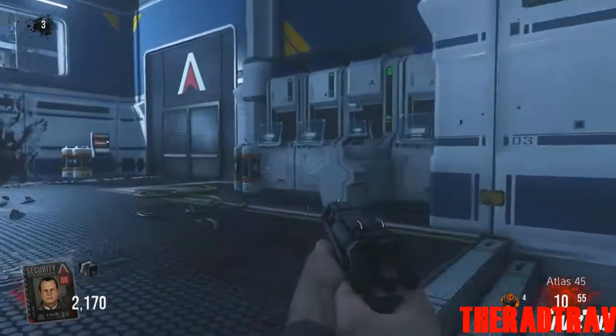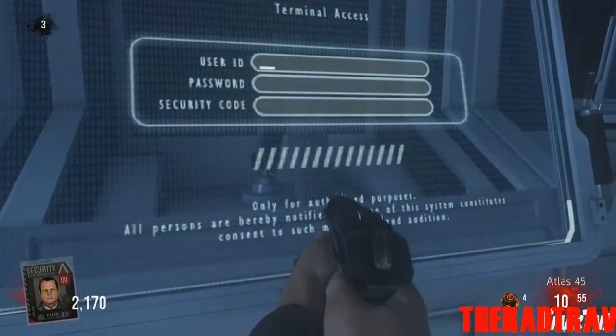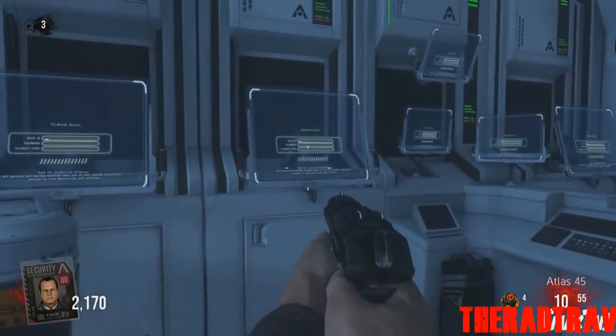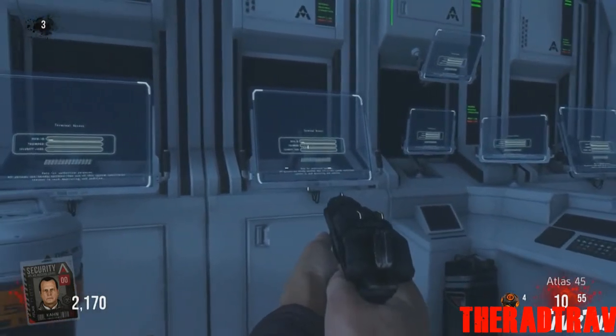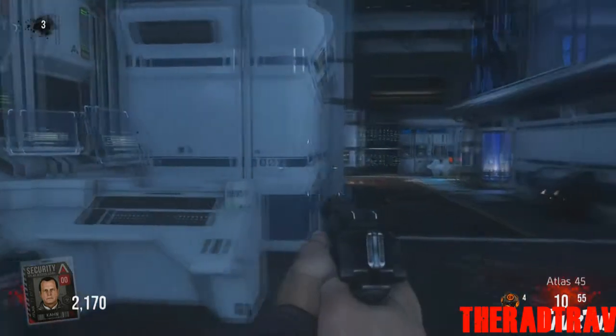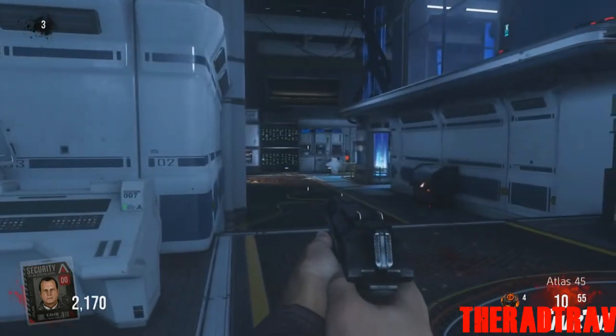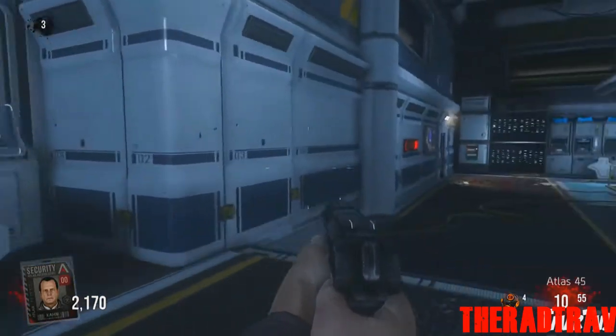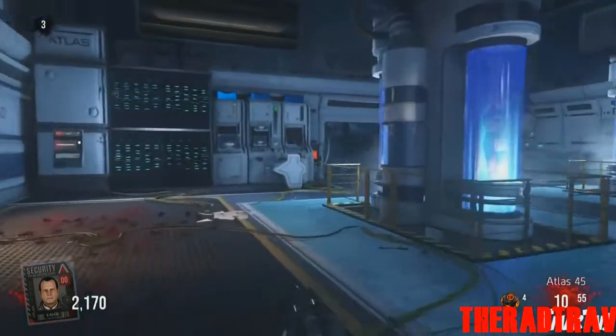At the middle computer terminal, hold X and listen: 'We're gonna need to upgrade the security clearance on all four of our badge IDs. To get past the encryption, we'll have to find them first.' That's as far as we've gotten so far.